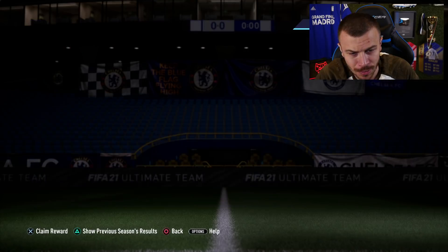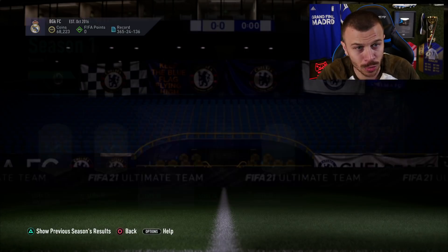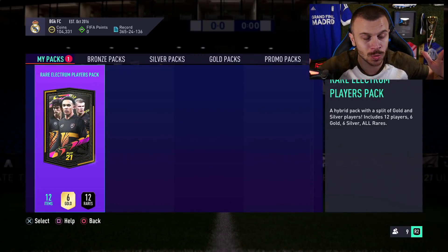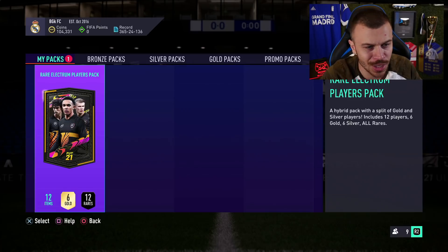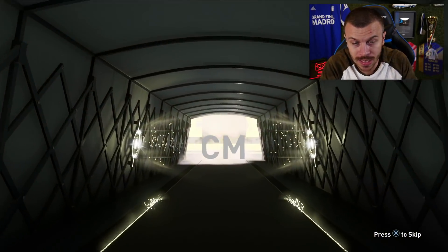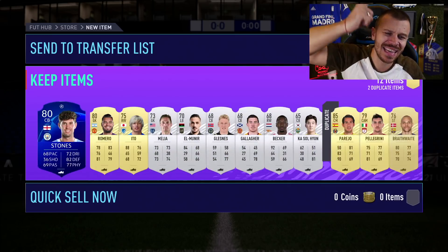We've got a Rare Electrum Players Pack. We just completed the Season Objectives, so let's go to the store and open the pack. It's not a walkout — I didn't even expect a walkout. It's a board, a Spanish CM. Parejo 85! An 85-rated card from a free pack! Unfortunately, he's not tradable and he's a duplicate.